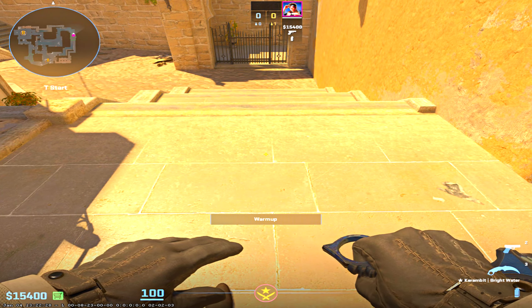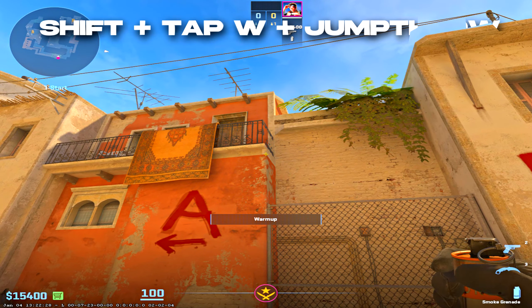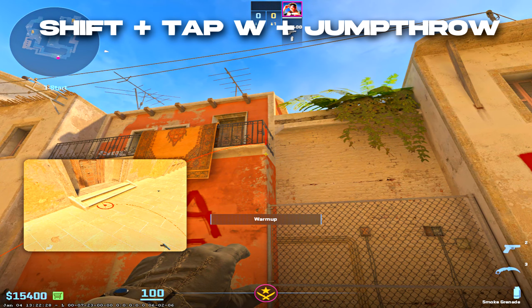From this spawn you can throw the fastest insta-window smoke, and to do that you have to aim in this corner, hold Shift, press W and jump throw.